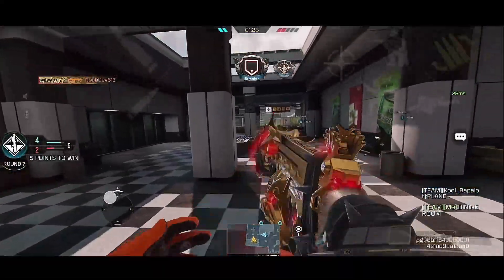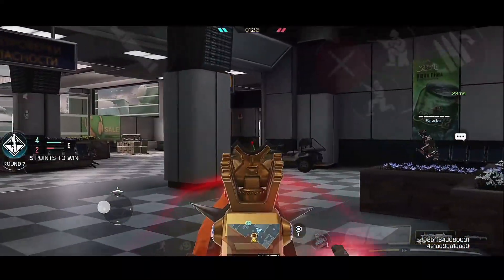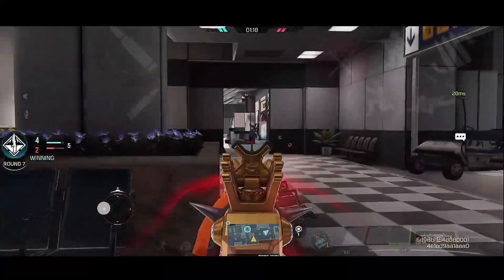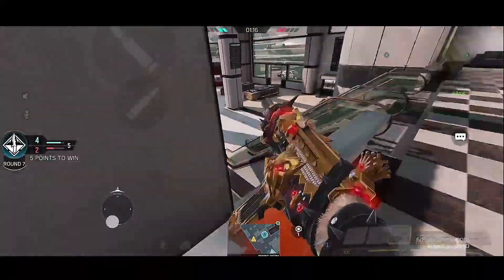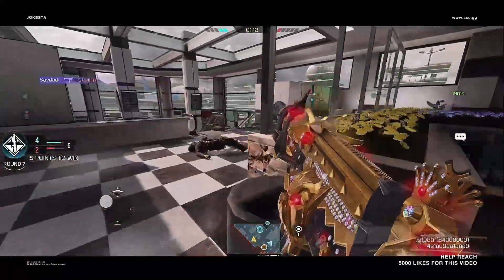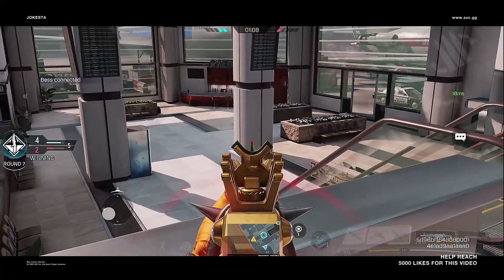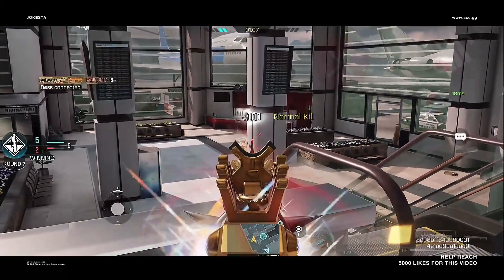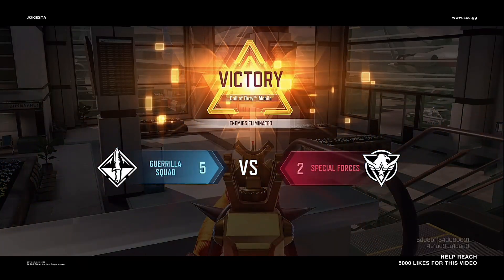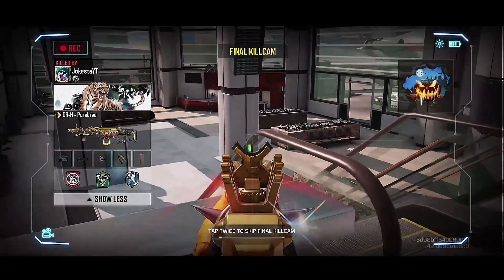They dropped the bomb now. I'm going to let my teammate push up. Yeah, they're sneaking up from behind now. There's a guy back here. There he is. I got it. So far the DRH is beautiful. I honestly love it a lot. Let me know what you guys think. Should I buy the lucky draw? Or should I stick to what I got?